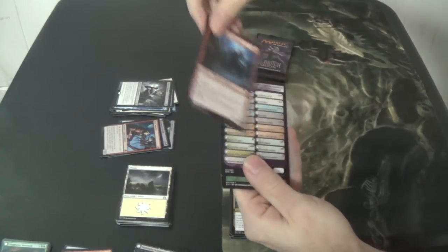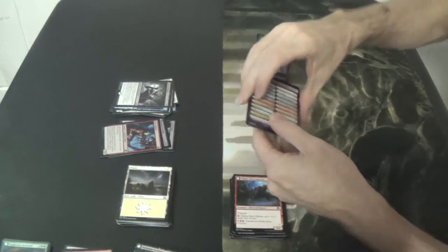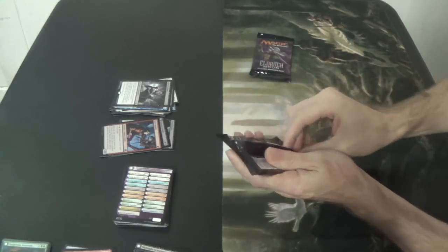And then Voldaren Pariah — yep, seems good. Our spiders for Ishkana — wait, spiders for Ishkana, not insects. Ishkana, Ishkana, Ishkana.